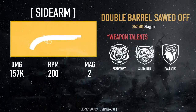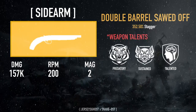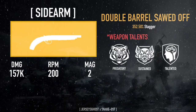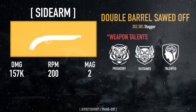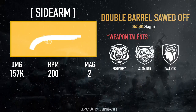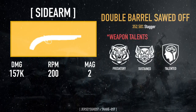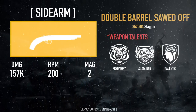My sidearm is a double barrel sawed-off, fully optimized, with Predatory, Sustained, and Talented. Predatory means killing your target regenerates 35% of health over 20 seconds. Sustained means killing a target increases your health by 6% for 6 seconds. Talented means killing a target with this weapon increases skill power by 15% for 20 seconds — this effect does not stack, but killing a new target refreshes the timer. So if you get a down and need to pop a booster, Talented can help out just a bit.